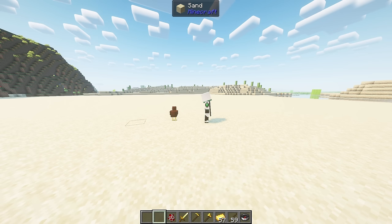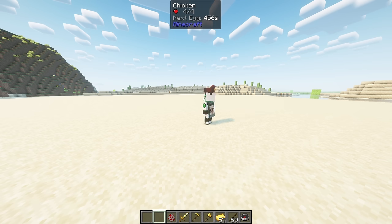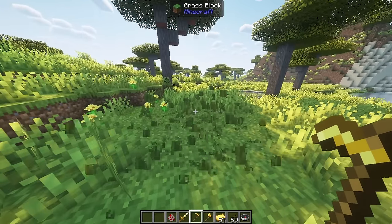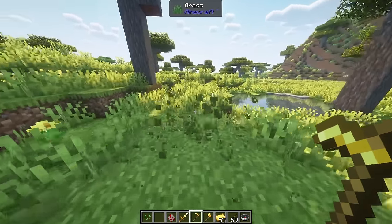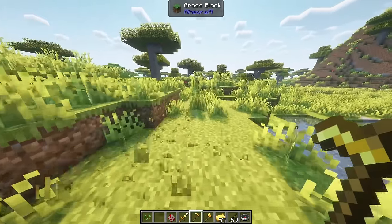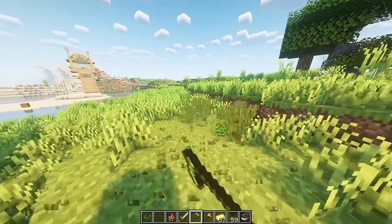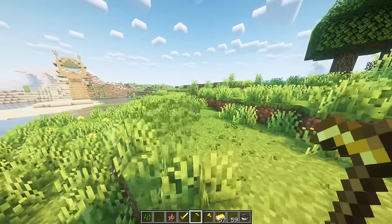Chickens can now be picked up by right clicking on them. This allows you to carry the chicken on your head, which can be taken off by right clicking anywhere. This gives you the ability to fall slower by gliding using the chicken. Breaking grass or crops with a hoe will break a 3x3 of them. A diamond hoe will break a 5x5 instead.